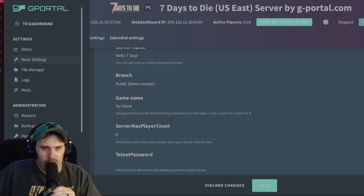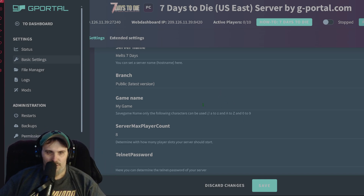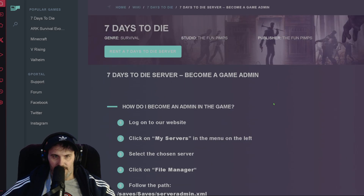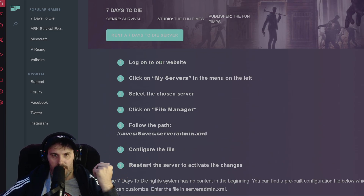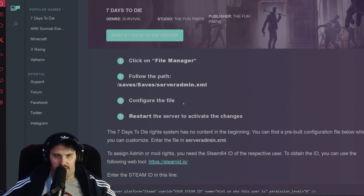'...Seven Days.' Apologies — I'm a little under the weather right now if I sound a little weird. Now we need to take a look at the instructions on how to become a game admin. Basically, you log in to G-Portal, click 'My Servers' in the left menu, pick your Seven Days to Die server, and then on the left there'll be a File Manager. You follow the path: Saves > Saves > serveradmin.xml. You edit that file with your specific ID code, configure the permission level, and then restart the server after saving.